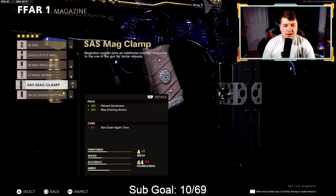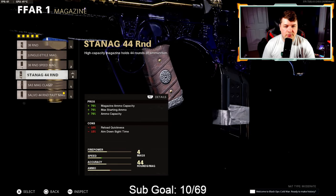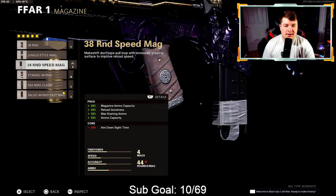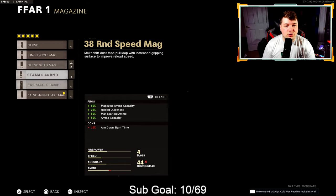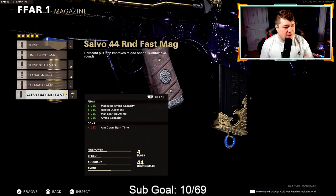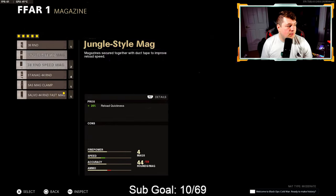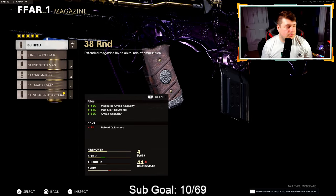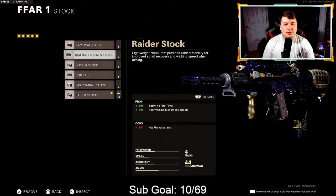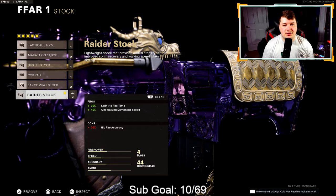For the magazine, I'd recommend the 38 round mag, the Stanag 44 round mag, or one of the jungle style or SAS mag clamps. I would not go with fast mag attachments here — you're sacrificing way too much aim down sight speed. The 44 round fast mag sacrifices 25% and the 38 round speed mag sacrifices 10%. With just the 38 round mag the only thing you're sacrificing is reload quickness, and the jungle style mag you're not sacrificing any aim down sight speed at all. For the stock we have the raider — 30% sprint to fire speed and 40% aim walking movement speed.